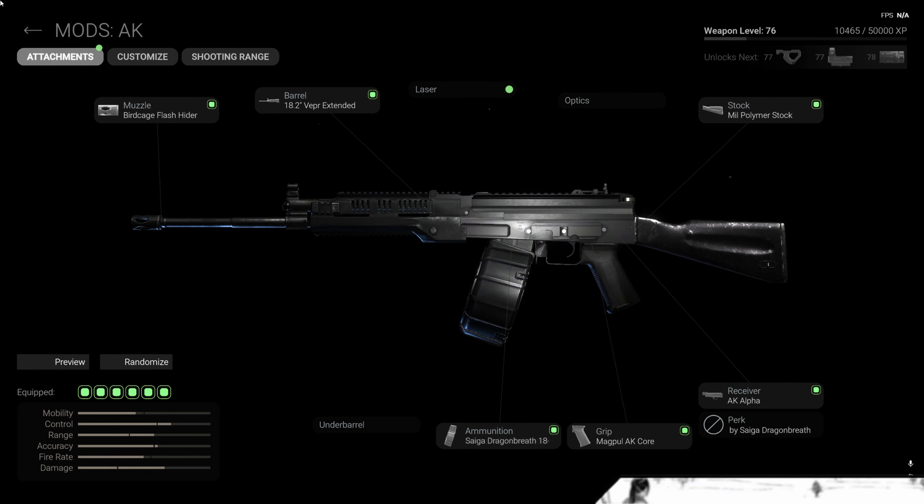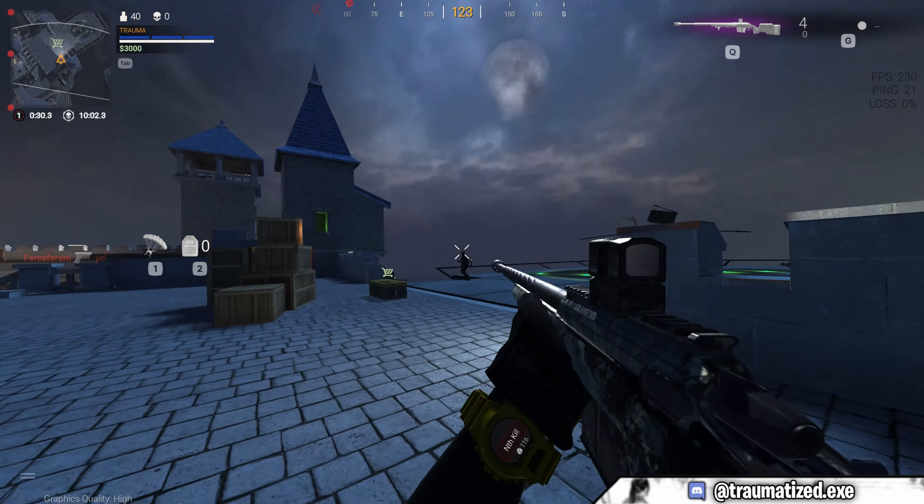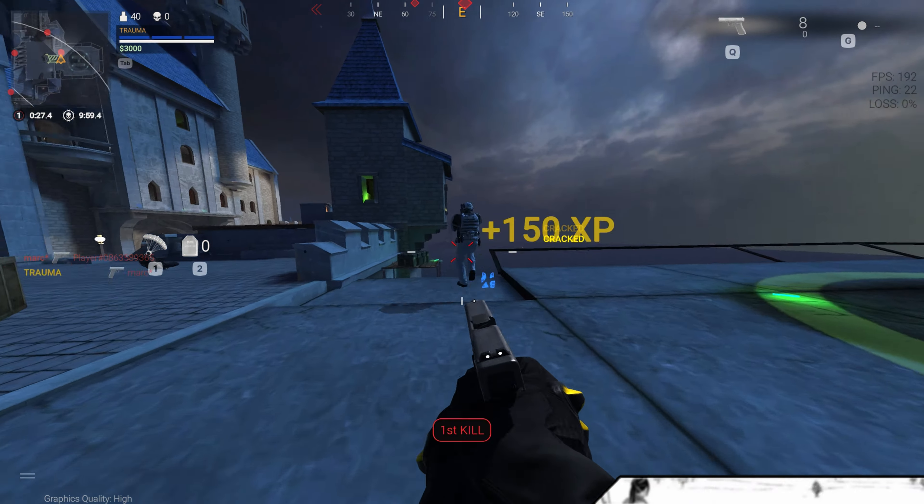For that, you have to pick the AK and add these attachments: for the muzzle, the Birdcage Flash Hider; for the barrel, the 18.2 Vapor Extended Barrel; for the stock, the Milled Polymer Stock; for the ammunition, the Saiga Dragon Breath ammunition; for the grip, the Magpul AK Core Grip; and for the receiver, the AK Alpha Receiver. This is how the Saiga looks in Combat Master — now let's try this gun in a combat zone match.